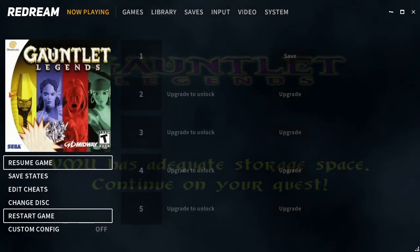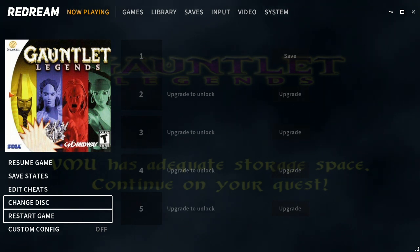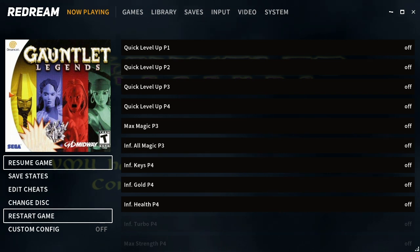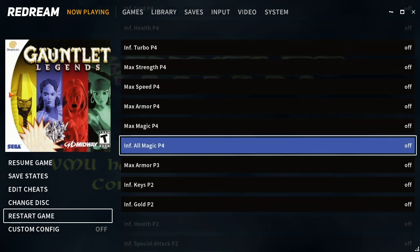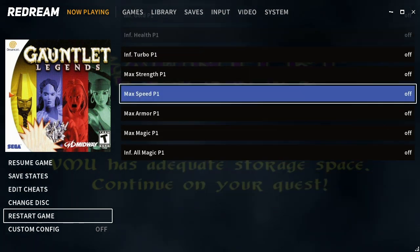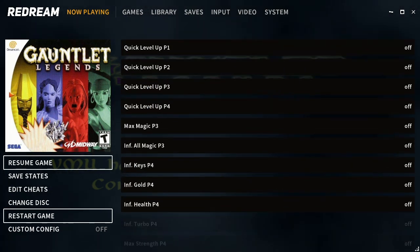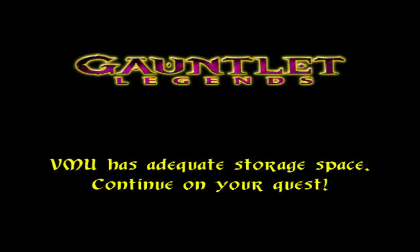Did you know that if you're using the Redream emulator — I'm using the free version by the way — you can go to 'Edit Cheats'? I never did this before, except for like two seconds ago. You can go to these cheats and enable them, and there are so many cheats. I didn't download these; they came pre-registered in the game. Isn't that awesome? I'm not gonna be cheating though because I don't need to — I like this game too much. But I just wanted to share that with you guys, I thought that was pretty neat.